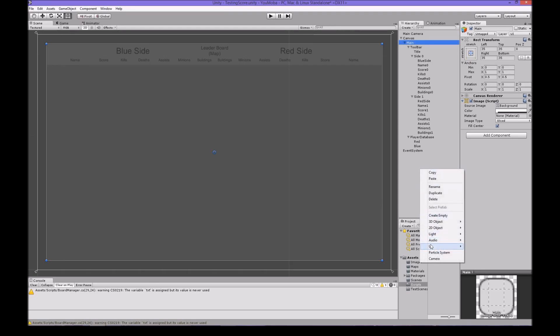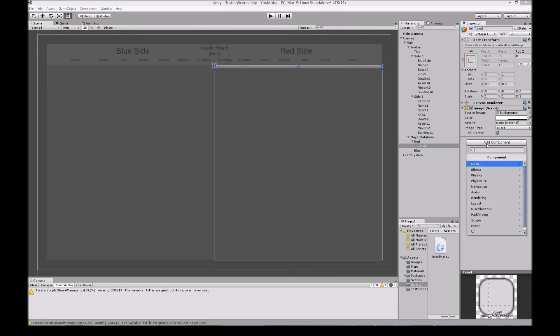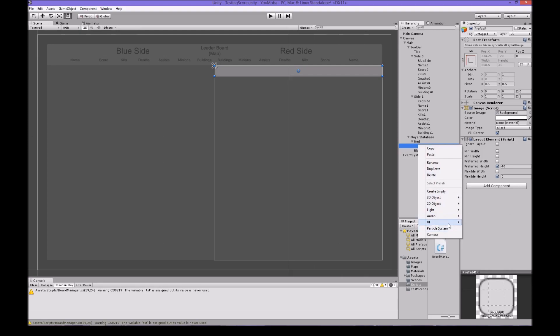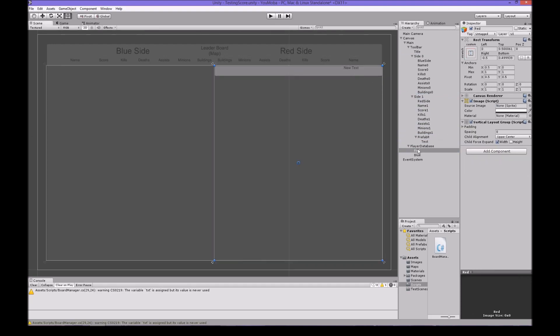Let's build one. We can put this under Red - doesn't matter. We want a Layout Element and we want to make sure the preferred height is zero and the preferred height is maybe 40. Then inside here we actually want to have data, so we want to have this called prefabR. Inside this we want to have Text, and we're going to call this...